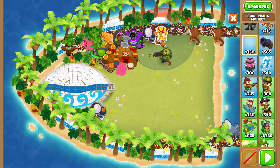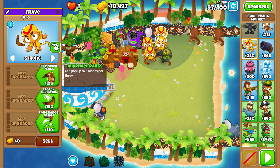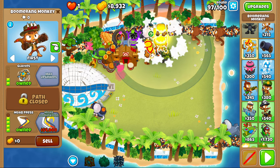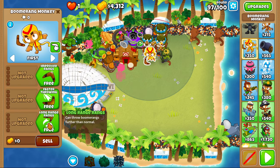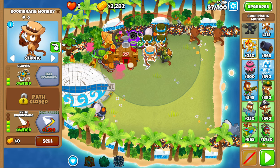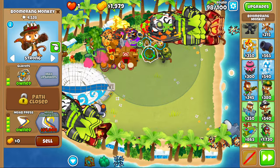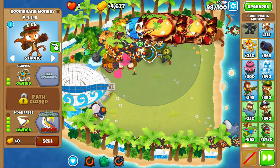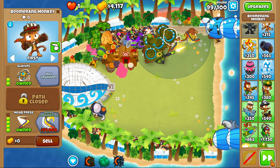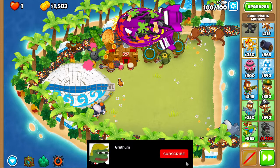Before round 98 we're gonna get four boomerangs down — unfortunately one is out of range of the alchemist, but put them all to strong. Get improved rings, glaives, and then MOA press. Same thing for the others. We'll have to wait a little bit since one was out of range — set them all to strong, and as soon as we can get MOA press on each one. I'd recommend putting another MOA press down just to help out. We're gonna do one more MOA press.